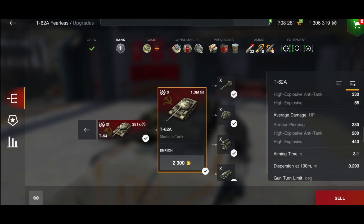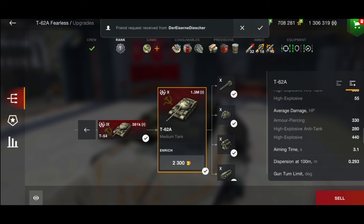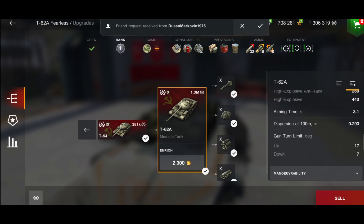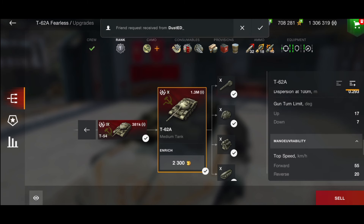You've got a 330 alpha gun, 280 on heat and 440 on HE. Aim time is pretty good at 3.1 seconds, and gun dispersion is 0.293 — very good for a Russian tank. In fact Wargaming not long ago nerfed the gun dispersion because it was one of the best in the game. It also has seven degrees of gun depression, which has been buffed, and a top speed of 55 km/h.